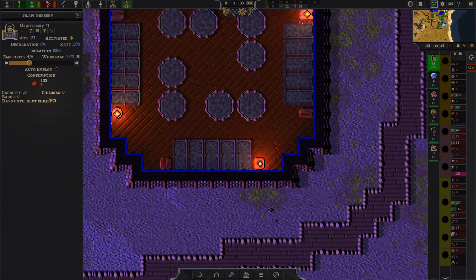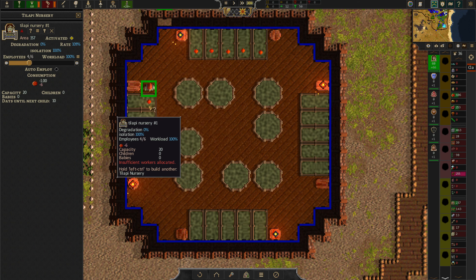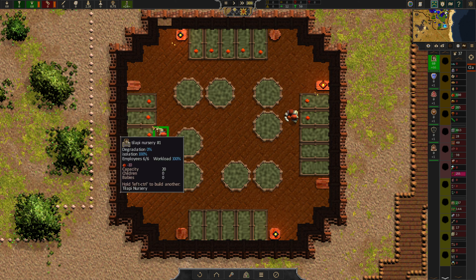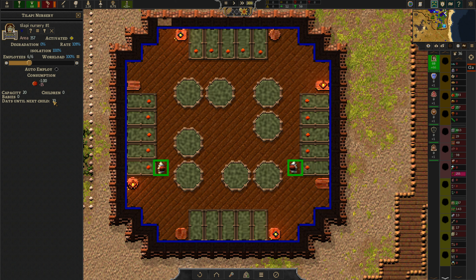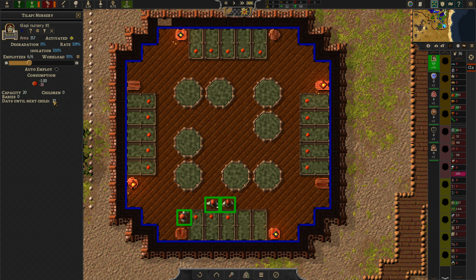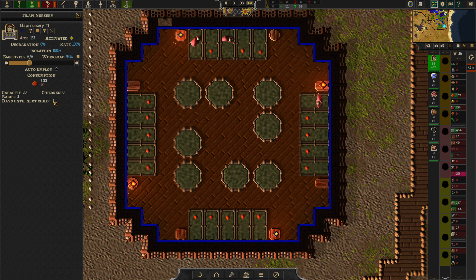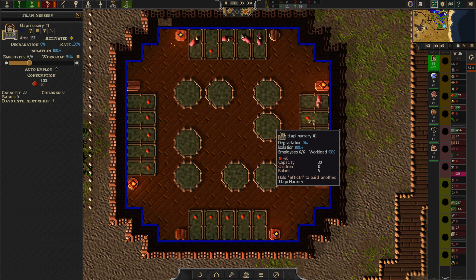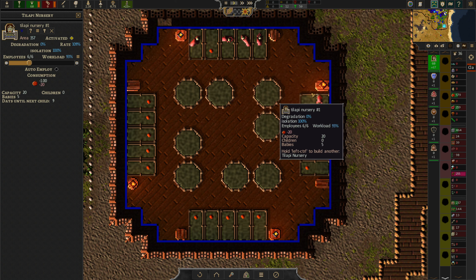Capacity 20. Children: zero. Babies: none. Days until next child: ten days. Oh they're just putting — wait, what? Are they planting the fruit on the beds? I have no idea. Maybe they aren't born — maybe they are grown out of fruit. Oh gosh. They took a piece of fruit, put it in a weird contraption and out came a baby. So now we have five babies — one, two, three, four, five. Oh that is cute.